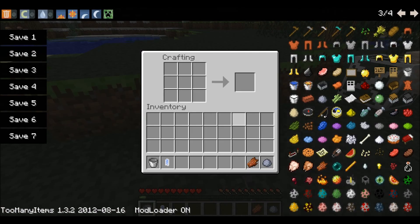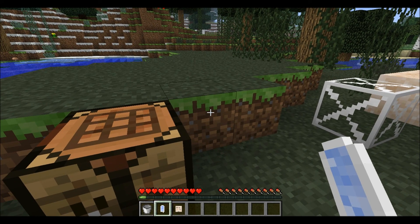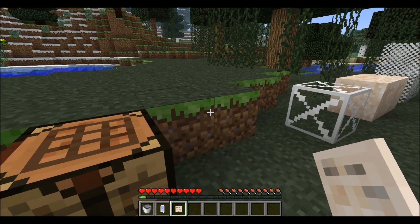Then you take rotten flesh, put it in the center, clay on the bottom, and it gives you food rations. Bottled water restores one bar on the food bar, and food rations restores two.